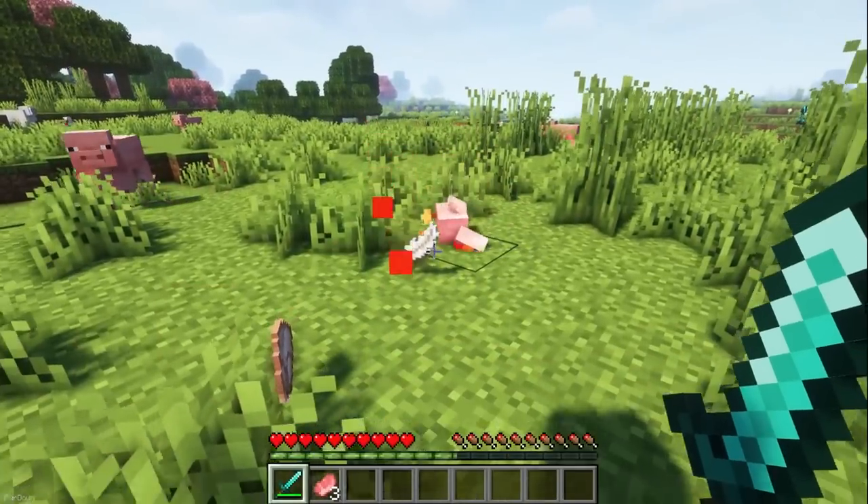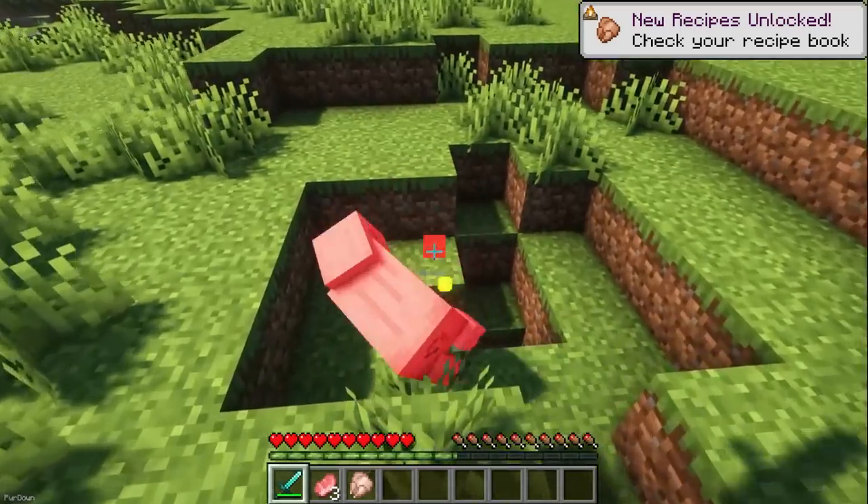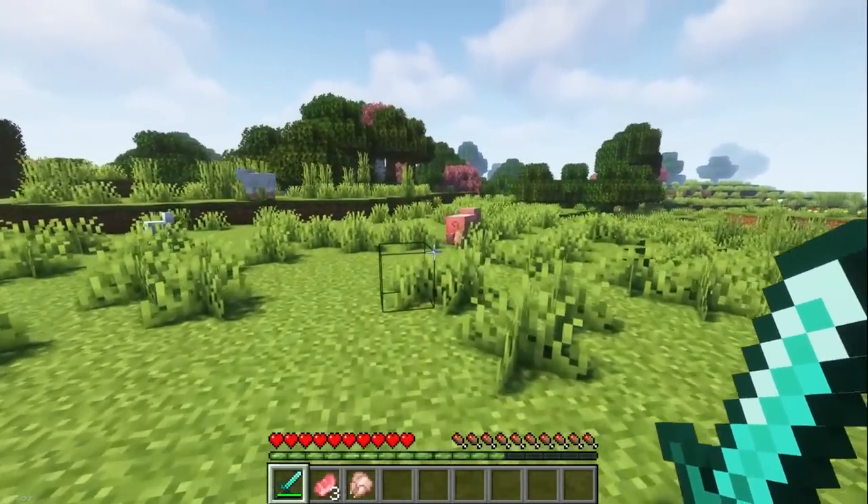This texture pack will change Hit Particles, turning them into small red squares instead. The aim is to turn them into Blood Particles, and it's the best option available other than installing mods.